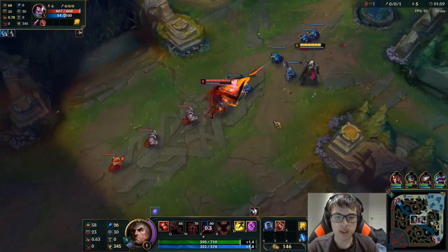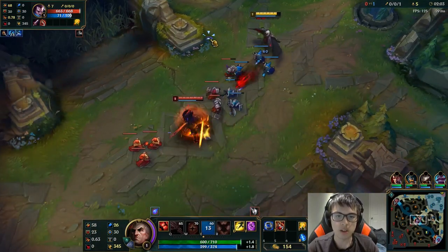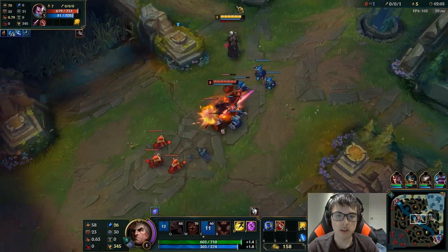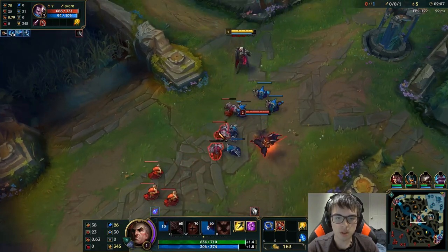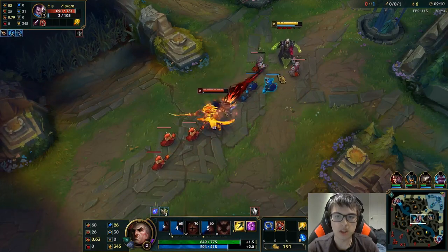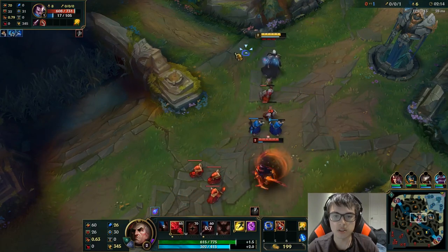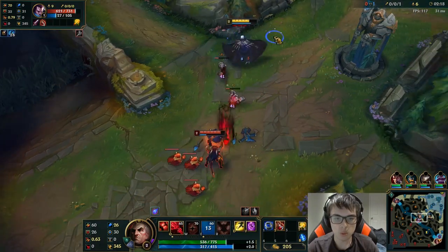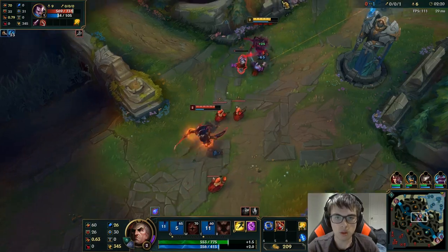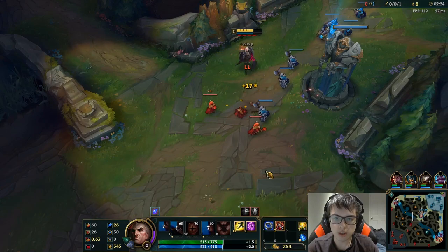When you're playing against Yasuo, you want to auto off his shield before you actually trade with him. See how I Q'd him right there but it really didn't do much? That's because I didn't auto off his shield first.